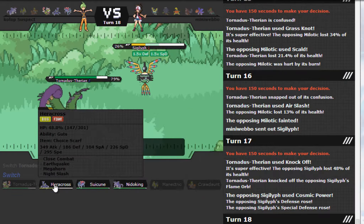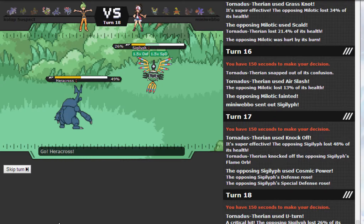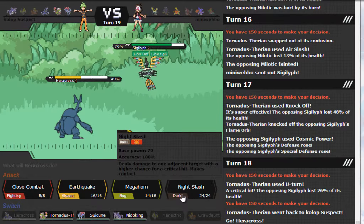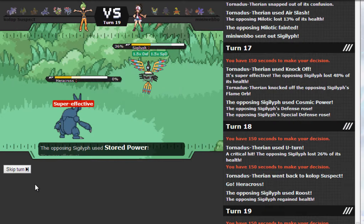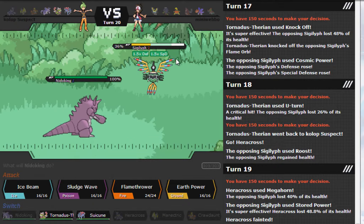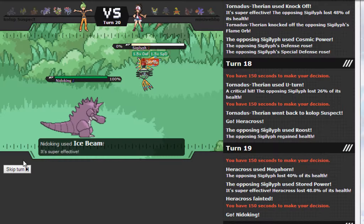If it goes for Stored Power I'm in trouble. It uses Roost. Let me calculate: 120 base power plus STAB is 180, and 70 plus super effective is 140 — Megahorn is my strongest move but it's not enough. I really hate this because Flame Orb and Cosmic Power is just frustrating. Come on, just die to Ice Beam — please, just die. Thank you.